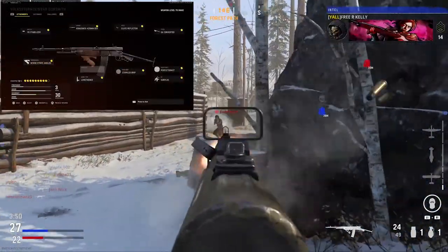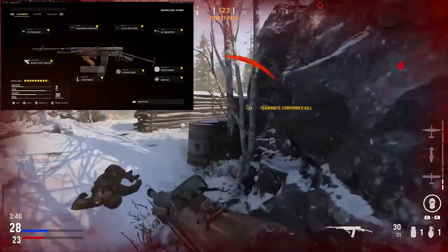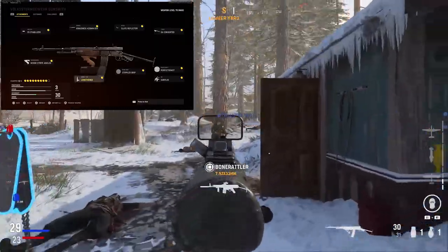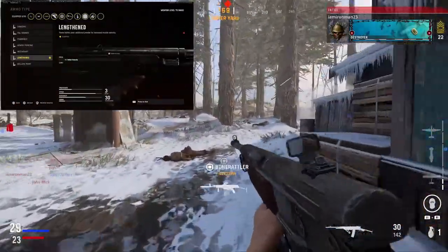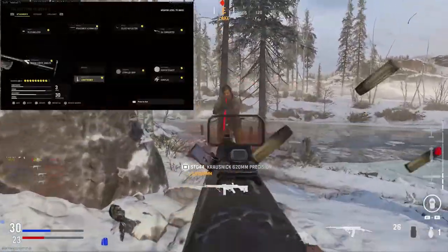I don't like to run any magazine — I think the speed decreases and penalties are just too high, and 30 bullets is plenty enough for the Volk. You can just reload if you find yourself running out of bullets. For the ammo type, I like to run the Lengthened ammo type. It's going to give me plus three bullet velocity without any negatives, so that's a no-brainer.